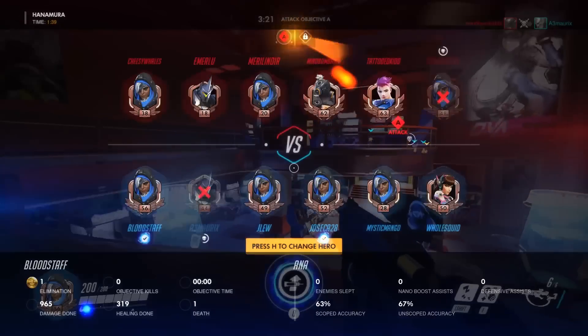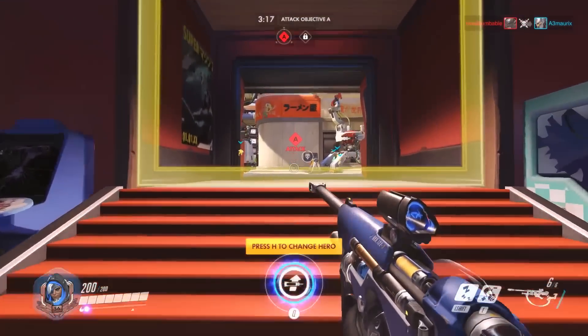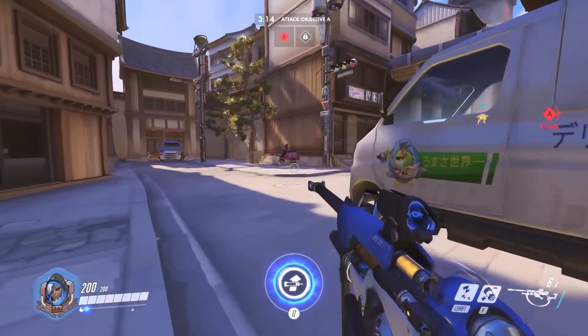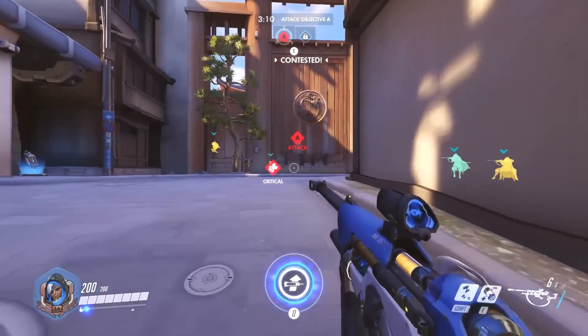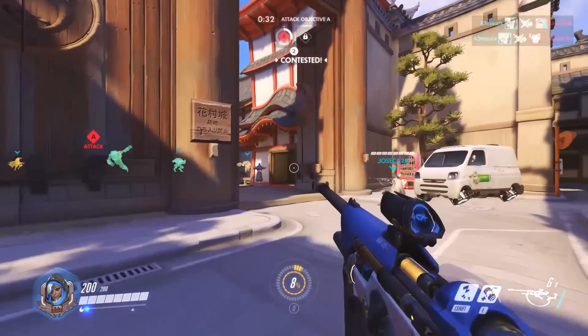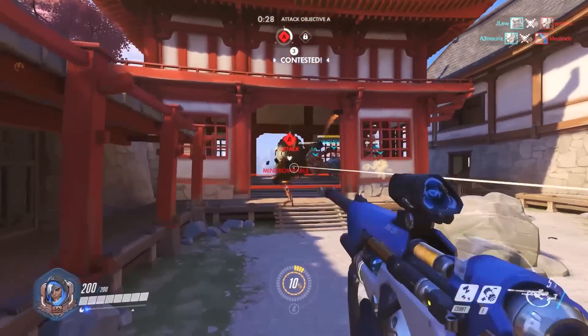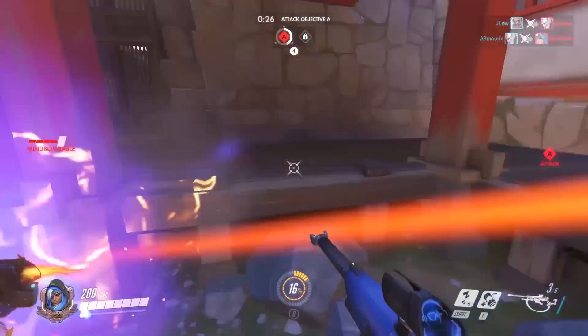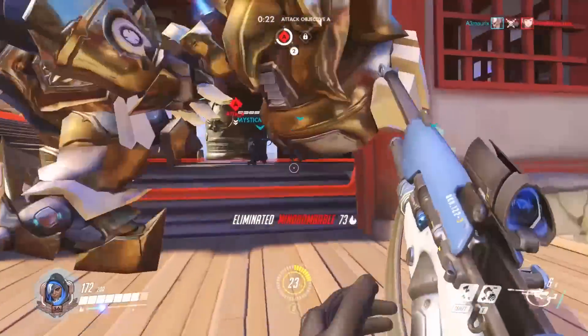One of her abilities is a sleeping dart, which, like the name suggests, puts enemies to sleep. This is similar to a freeze or a stun, except that sleeping characters immediately wake up when they get hit. It seems like a good way to escape from close-range encounters, and also a way to shut down or limit the effectiveness of enemy ultimates. If you never take damage, sleeping lasts for a pretty long time, and I could see it used deliberately to shut down an enemy for a while, but that would require a lot of coordination from the team.